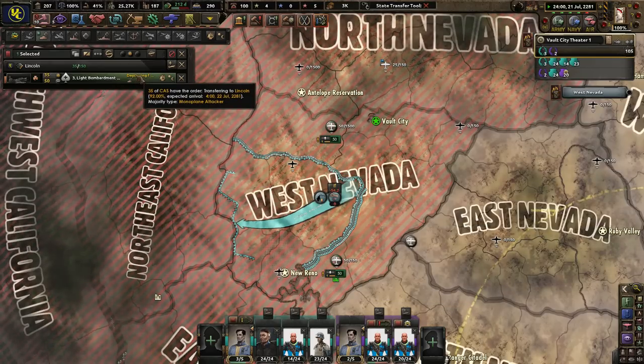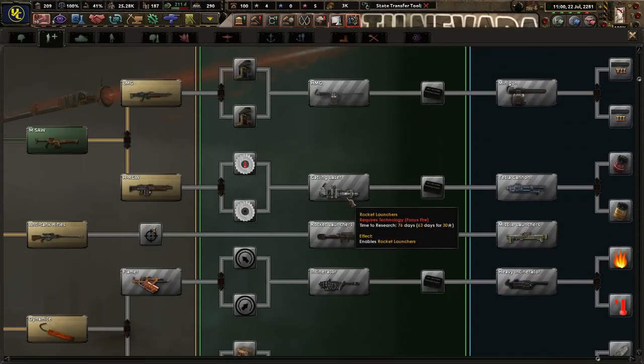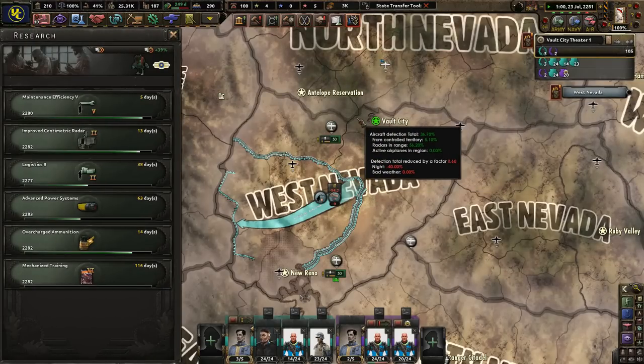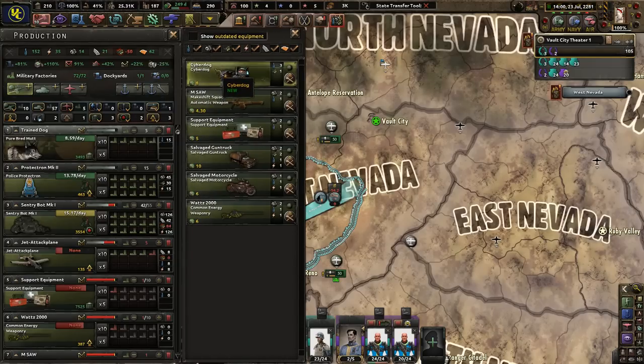You guys are still deploying, that's fine. Cyber Dogs coming to Carson City — awesome. Recon maintenance. What else do we need? Anti-tank, infantry, Marine Force Rate — sounds pretty good. I'm joined here with my Vault City Kitty, Cybernetic Binky, who's having a good time with my clothes right now.